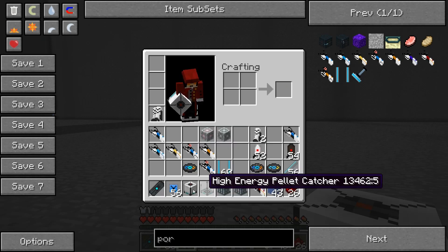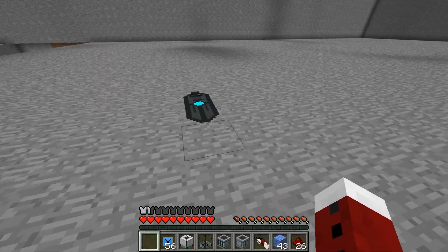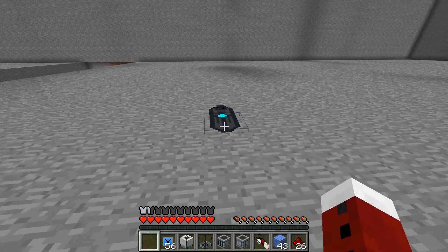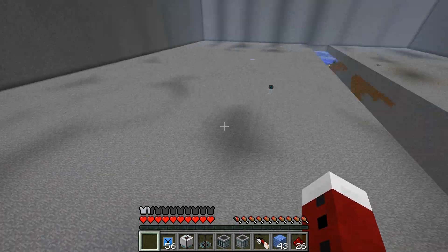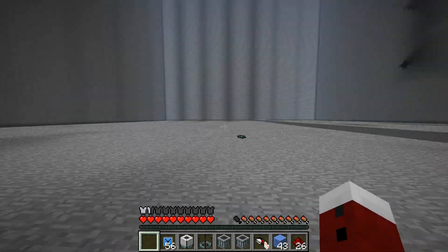Now let me go over all the new items from the last update. First off we've got the aerial faceplates, which you might remember from the game. When jumped on, they will propel you rather far without the need for a portal system or anything like that.